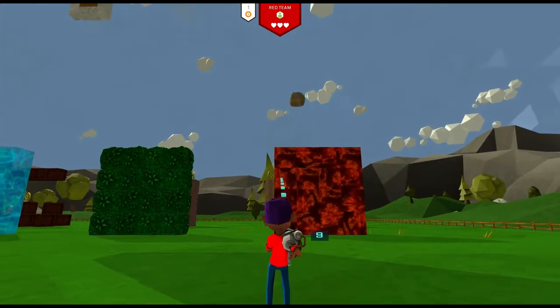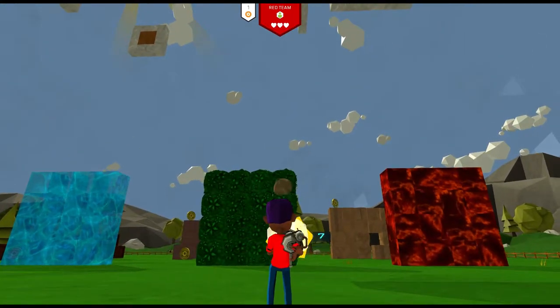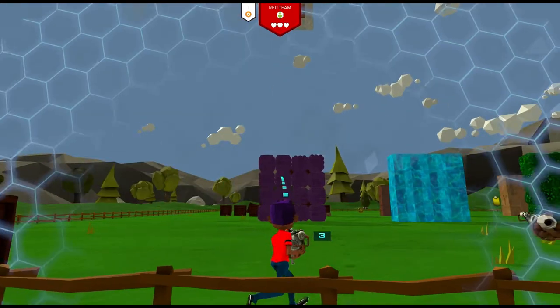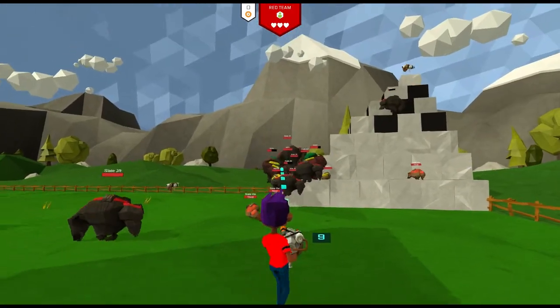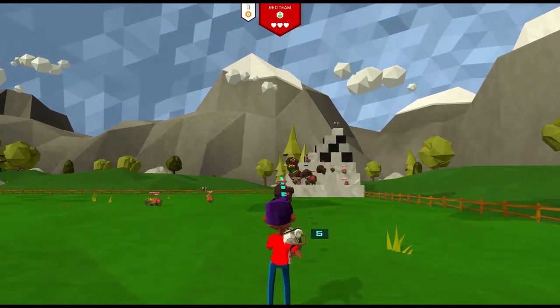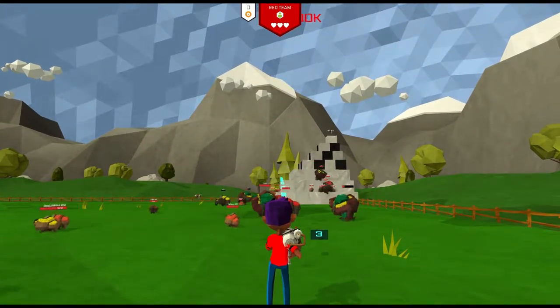Against the lava, the potatoes bounce right off without any effect to the lava block or the potato. Hedges are destroyed instantly with the potatoes bouncing off. Water blocks, the potatoes will pass right through, and rubber blocks they'll also just bounce off of. Here's the gun against a large batch of enemies — its 10-shot clip and ricocheting Potato Bullets make it pretty forgiving in most situations. Firing off all 10 bullets in quick succession near your target isn't such a bad strategy.